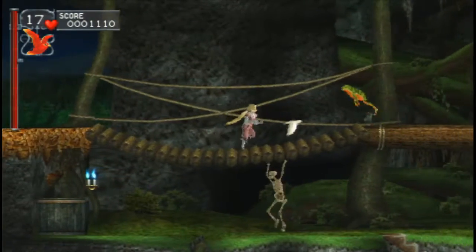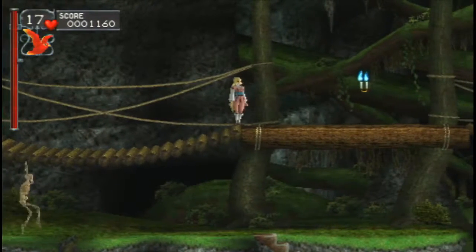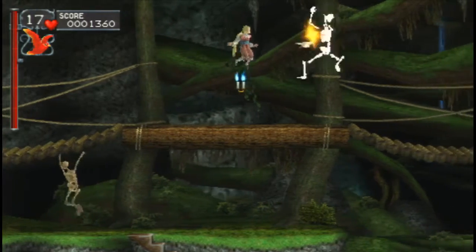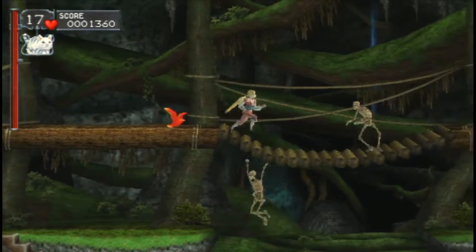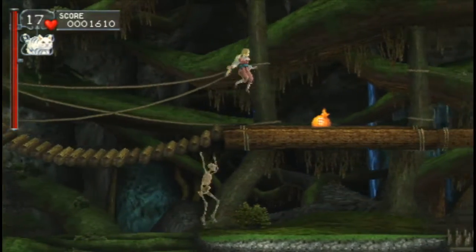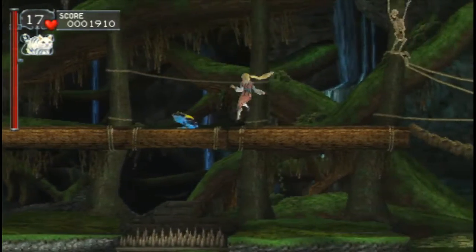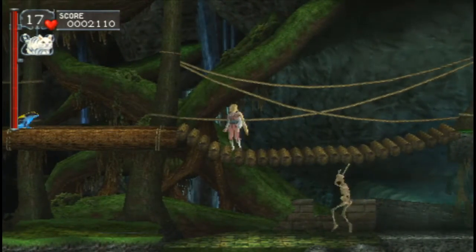We can see an area down beneath us that we can see but not reach — we can't drop through this platform. And if you look very closely, you can see secret stairs right underneath us that go down below the screen. The haps is we have to say a prayer at the statue of frogs. We need to take this poisonous frog — I assume he's poisonous because he has more vivid colors than the other frogs in the level.